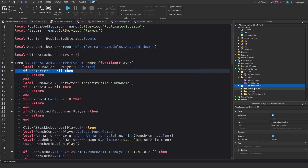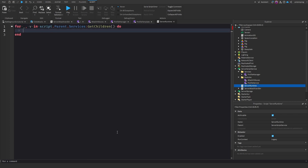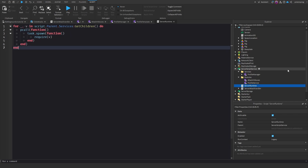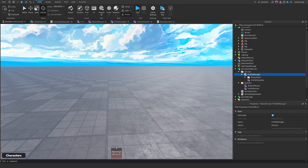Now the next thing we need to do is add a server script to Server Script Service — we're going to call it Server Runtime. What we're going to do is: for _, v in script.Parent.Services:GetChildren() do pcall(function() task.spawn(function() require(v) end) end) end. So this will just initiate each module in the Services folder.